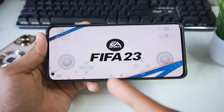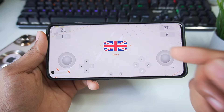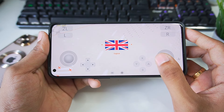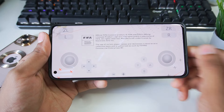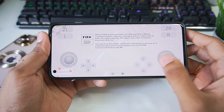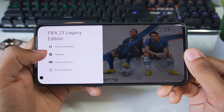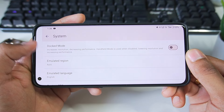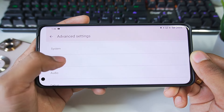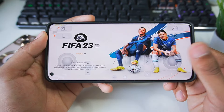Yuzu Emulator also has another version known as Yuzu Early Access, which is a paid version — it costs about six dollars and is available on the Play Store. The paid version has fewer crashing issues and better performance. If the game keeps crashing, go to Settings by swiping from the left, go to System, disable Dock Mode, then go to Graphics and decrease the resolution.